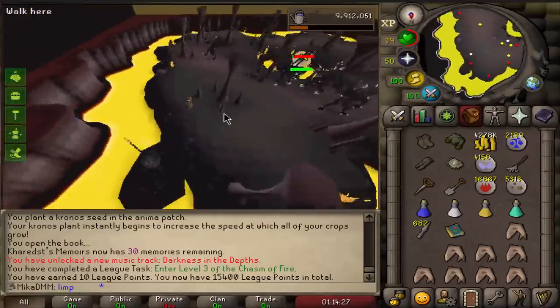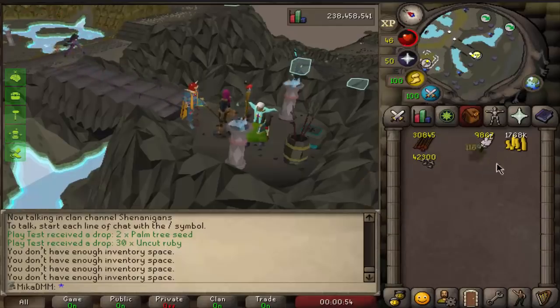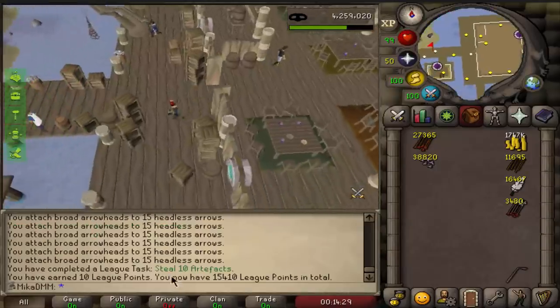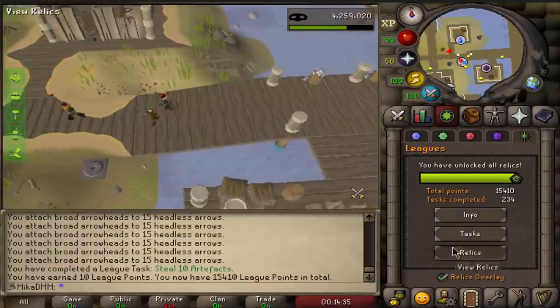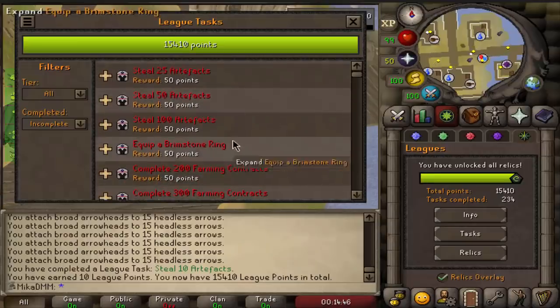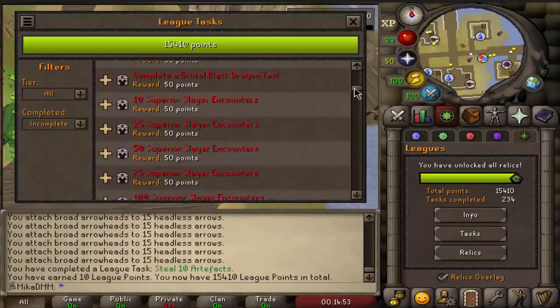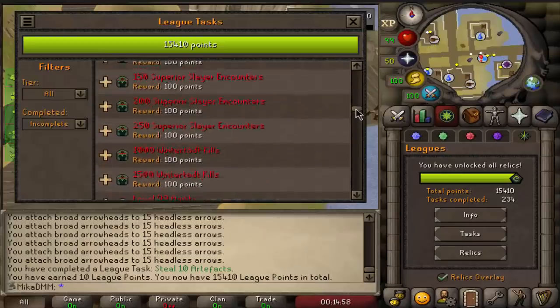Decided to come to floor three just in case. Just spent about 3 million on 42,000 broad arrowheads, and we're going to be getting some nice experience with these. We have completed 10 more artifacts, so we are at 15,410. The only 10-point task left is pretty much the farming contracts one, which I'll get passively. But now what we want is 25 artifacts, 50 artifacts, 100 artifacts — there's also a 250 artifact task that gives 100 points and the 500 artifact task that gives 250 points.